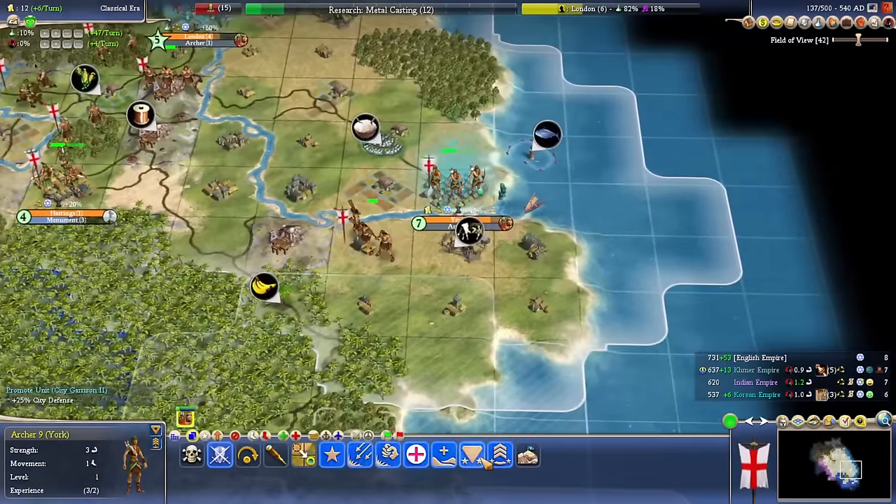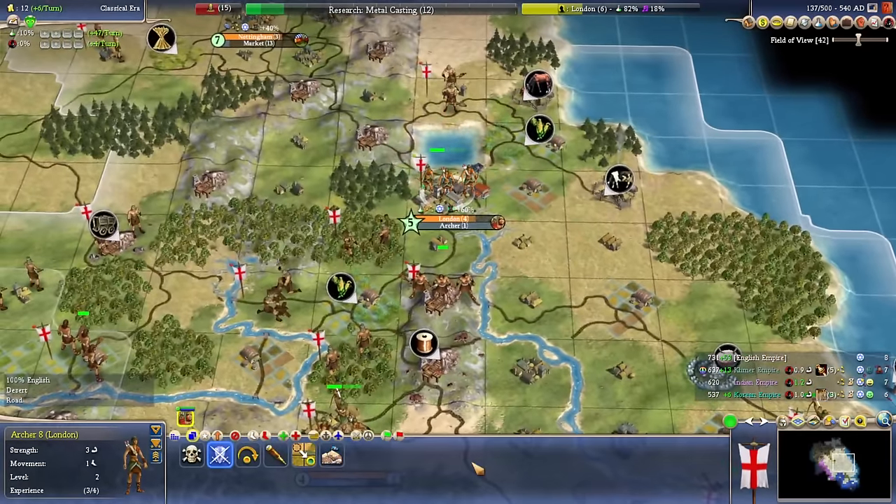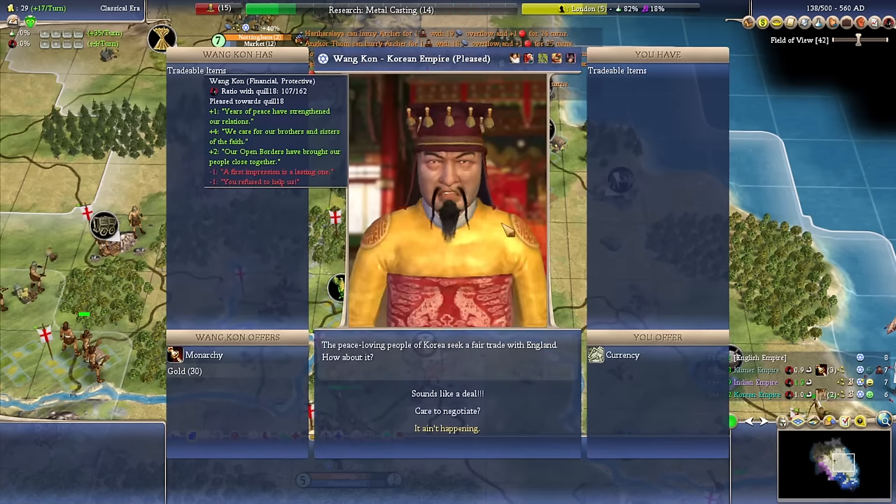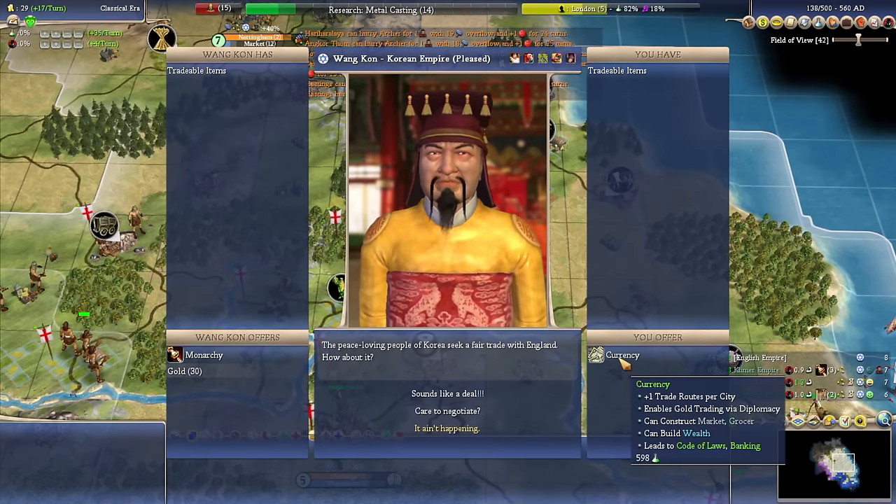Let's get you in position. Fortify there, fortify here, fortify there — good stuff. We get slight money positivity. I'll lower this down. Switching this slider back and forth can be really useful early on if you want a bit of a bank, because there are some events that want money.